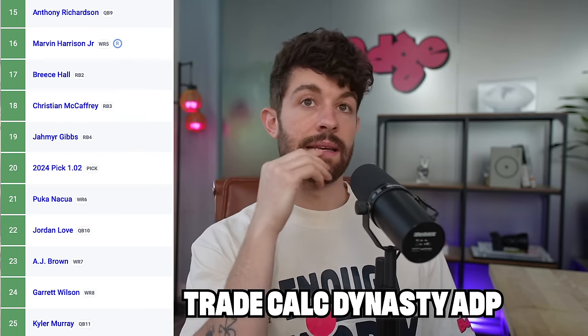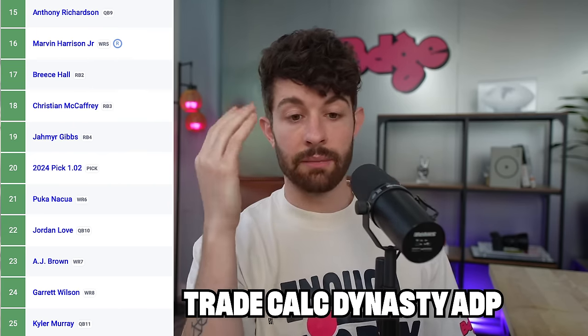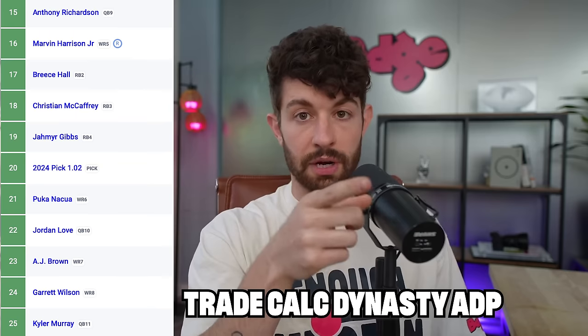The problem I have is that we're drafting him as if he is going to be putting up these numbers consistently for the rest of the half decade, because you're drafting him above guys like AJ Brown, above Tyreek Hill — guys that we know are going to continuously put up the same type of numbers that Puka just put up as a rookie. So if you're confident that Puka is going to continue to go 90 for 1500 and six to ten touchdowns, by all means. But I'm looking at a few different situational factors that make me nervous about Puka Nakua.